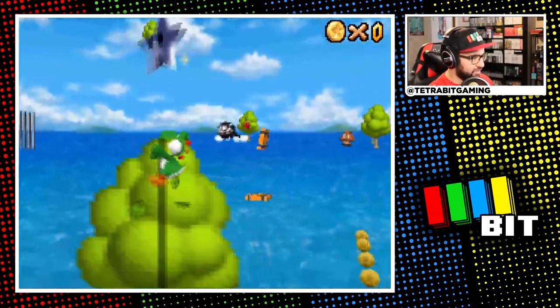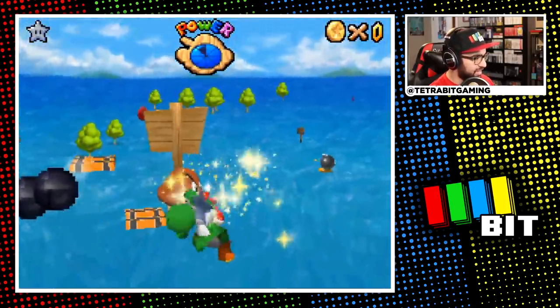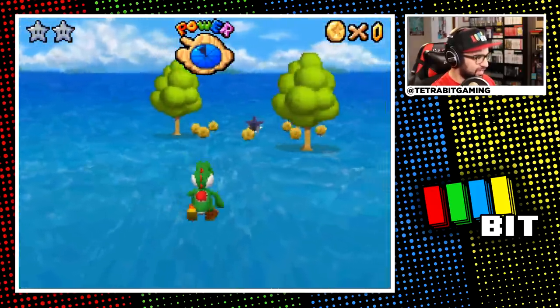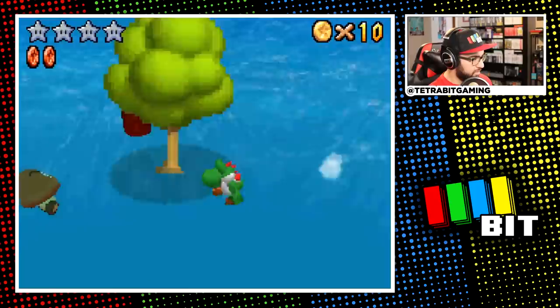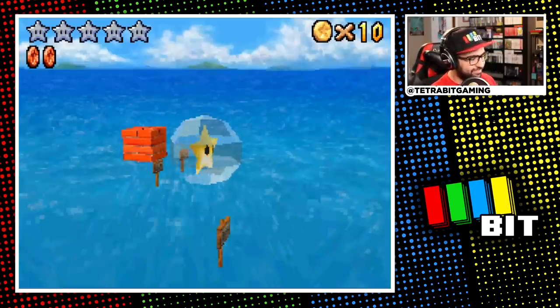Next is a new star added to this remake — finding five silver stars around the course. Normally the mini-map shows you the area these silver stars are found in, so without it, it wasn't as easy. Thankfully I was able to see the shimmer from the stars at a distance, which helped, but the stars can also be hidden in enemies, so I basically had to eradicate every goomba in sight.